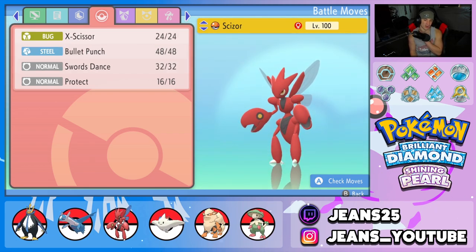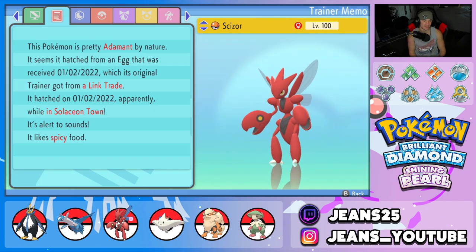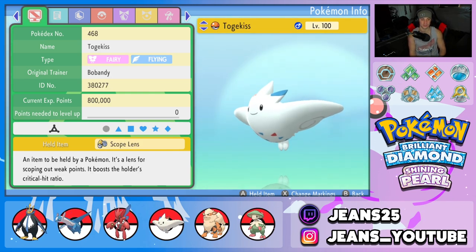Third Pokemon on the squad is Scizor, a huge physical attacker and one of the best Pokemon for BDSP double battles. We got X-Scissor for STAB, Bullet Punch for first-turn priority and STAB — plus with that Technician boost it does crazy damage — Swords Dance for setup, and Protect. The item has to be Life Orb to make this thing do as much damage as possible.